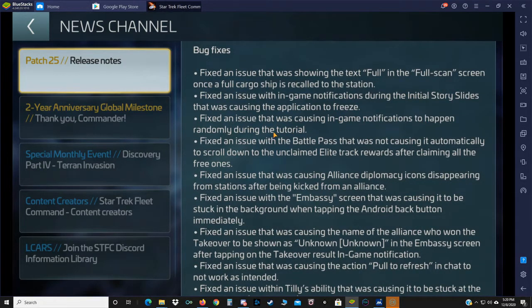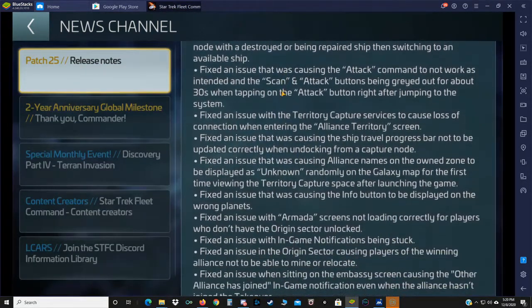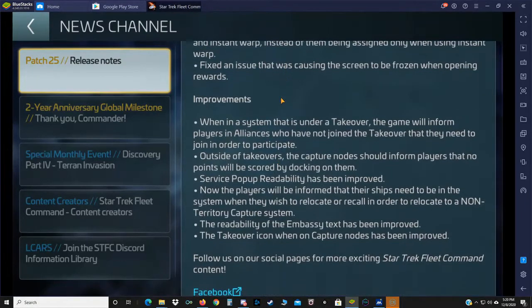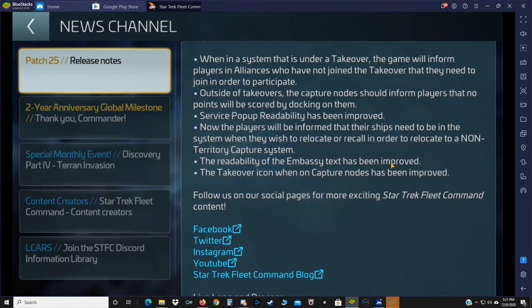Fixed an issue that was causing in-game notifications to happen randomly during the tutorial. Lots of bug fixes. Improvements: when an assistant is under a takeover, the game will inform players in the alliance who have not joined that they need to join in order to participate. Outside of takeovers, capture nodes will inform players that no points will be scored by docking on them. Service pop-up readability and embassy text readability have both been improved.